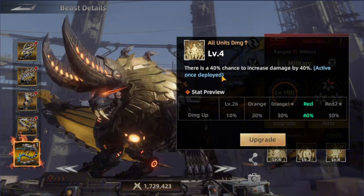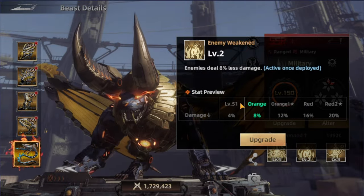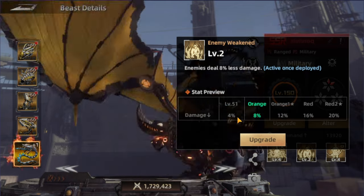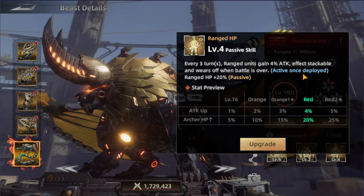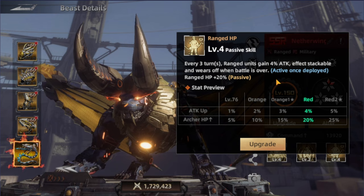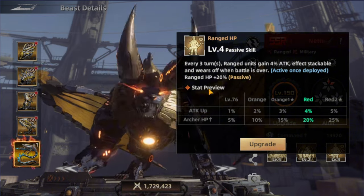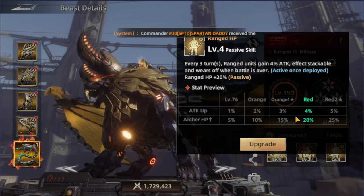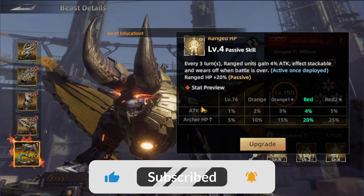Moving to Nether Wing, the advanced version. The first military skill gives a 40% chance to increase damage by 40%, maxing at 50%. The second skill reduces enemy damage dealt by up to 20%, with a minimum of 4%. The third skill increases ranged unit attack by 4% every three turns — this effect is stackable, so it keeps building up. When deploying this beast, it's best to have a higher percentage of ranged troops rather than riders or fighters. His passive increases ranged unit HP by up to 25%.